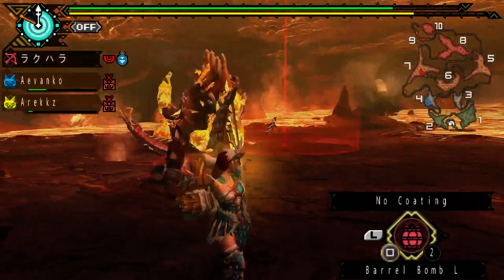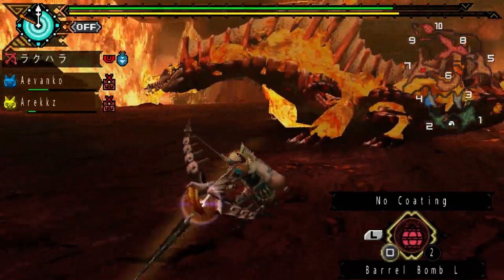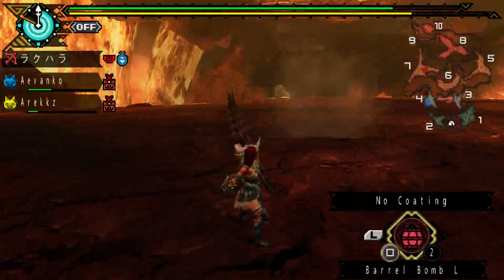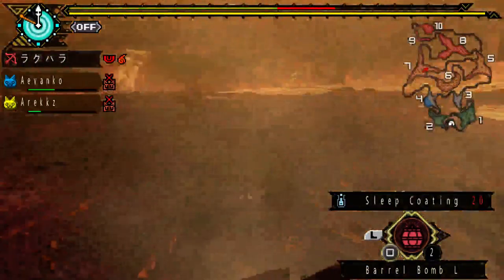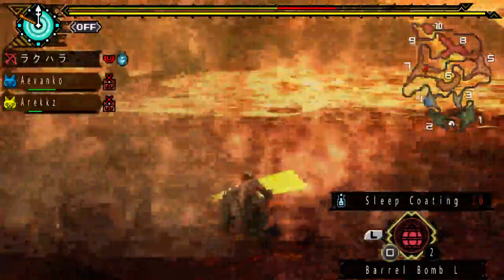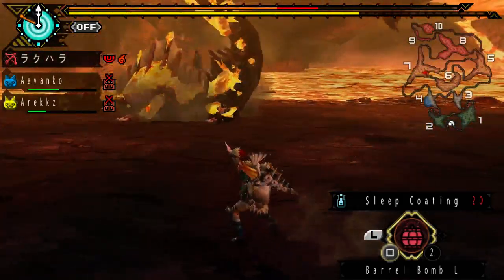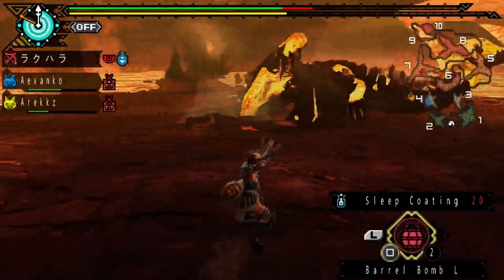There are times where he just shoots a straight laser beam, and there are times where he actually spins it around, swings it around. He goes into lava again. With every hit that he does to you, he sets you on fire, which is very annoying. It would be helpful if you have some sort of fire resist set or something.